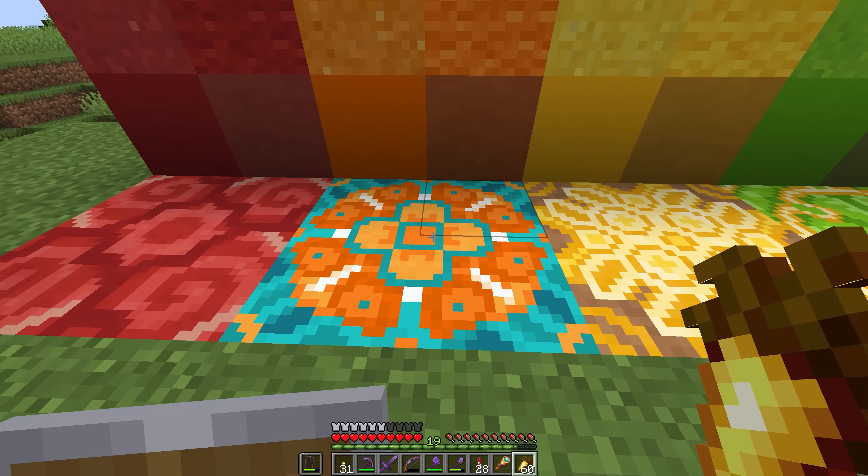Purple glazed terracotta is a pretty cool looking one — it forms an X-Men logo style thing in the centre. There are some subtleties to it: in our Minecraft brains it looks like the hilt of a sword with a blade going off in one direction, and from another angle you can see the outline of a pickaxe. Purple glazed terracotta always felt like it has some hidden depths.